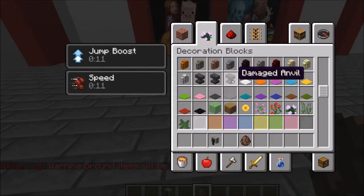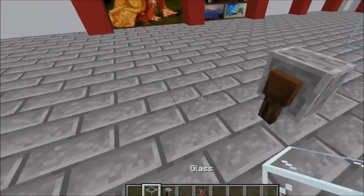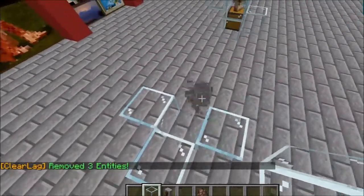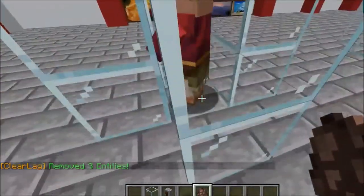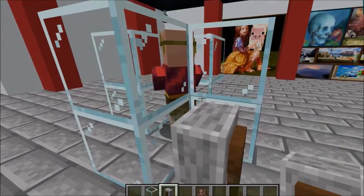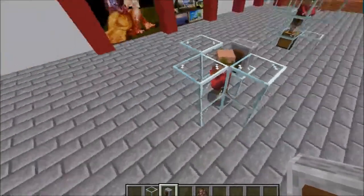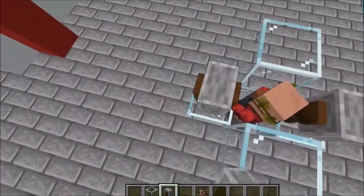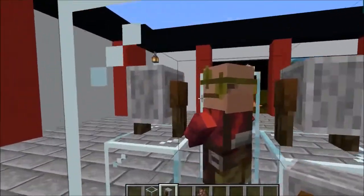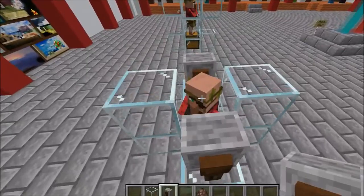I'm going to put him somewhere so you can observe the way he looks. Let's build that up here and move this out of the way. We put the grindstone close to him and he should change profession — there you go. Now he has the eye patch on. Villagers don't always want to obey you.